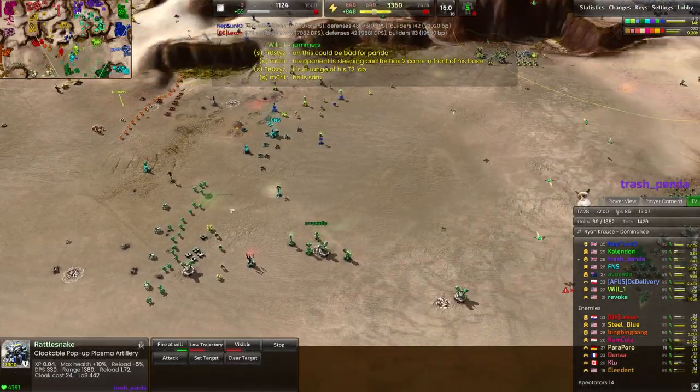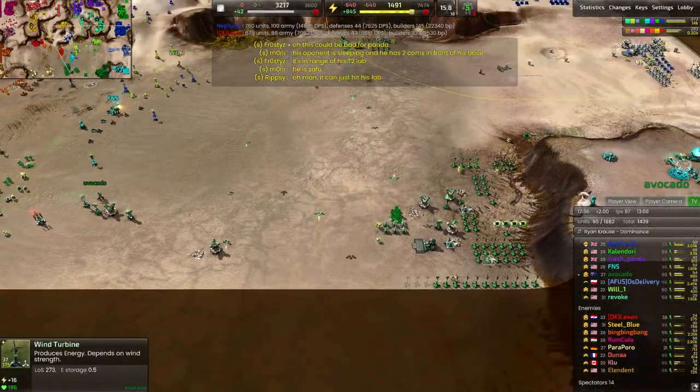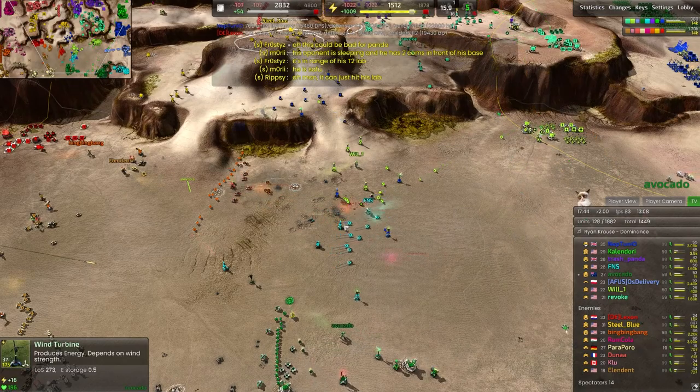Avocado is still holding strong. We are seeing those T2 units coming out here and there, starting up a fusion reactor to properly fund everything. We have a lot of metal in the bank, so it's mostly build power that we're lacking.